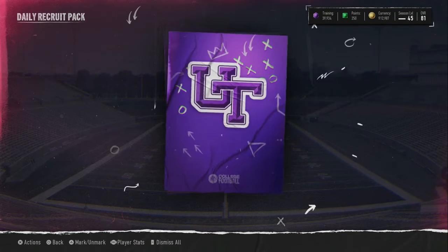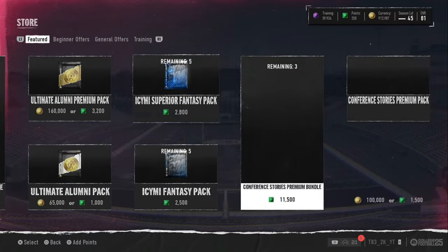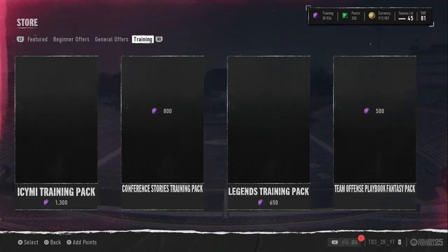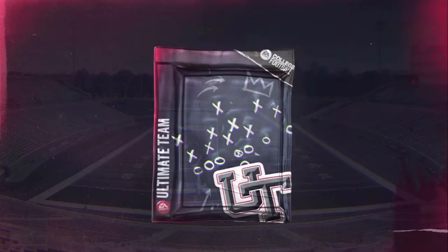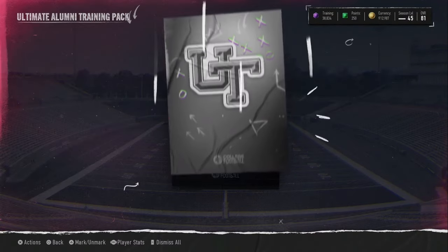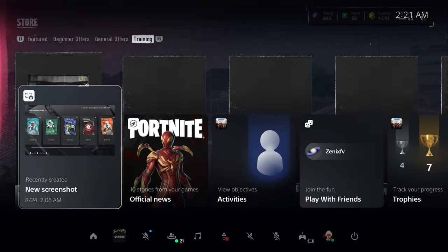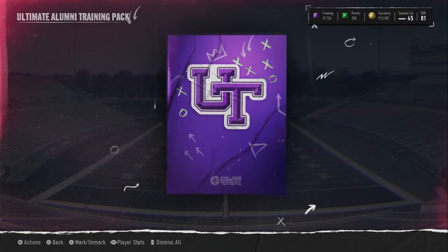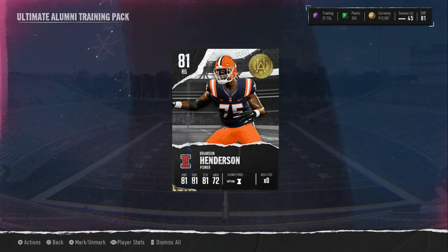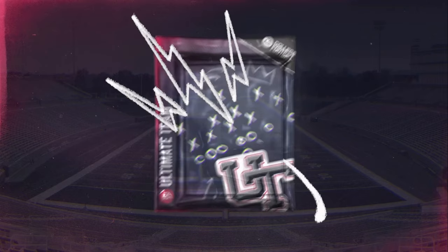When we get out of this pack, we get our regular silver — garbage, you know. Ultimate Alumni — let's go and open some Ultimate Alumni packs, why not? Put the culture. I've been seeing people pull these out of this. It is late when I'm recording — it is 2:20 in the morning.